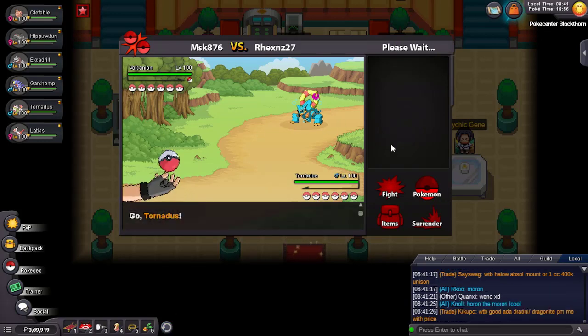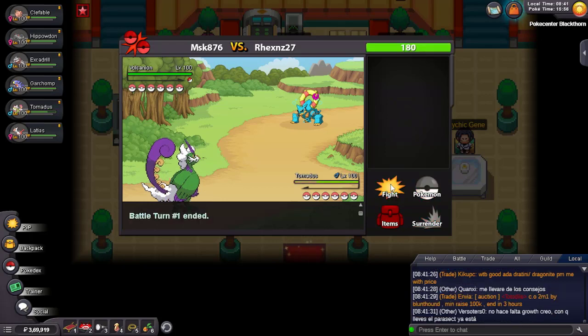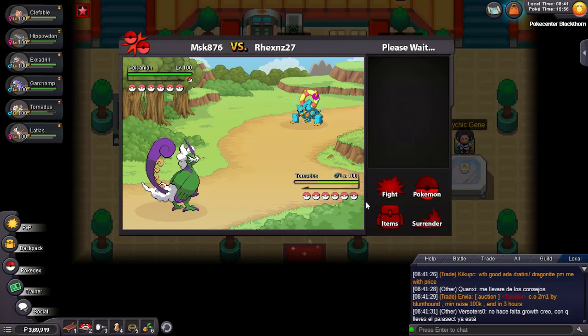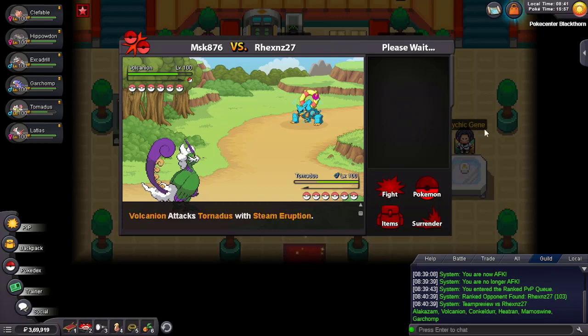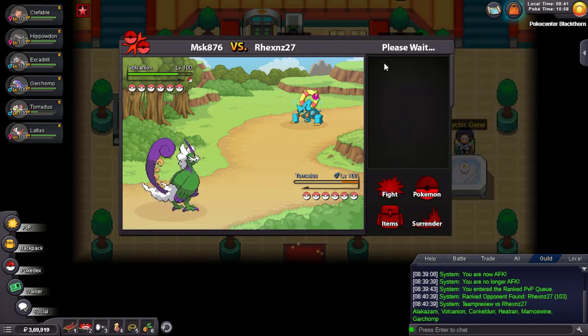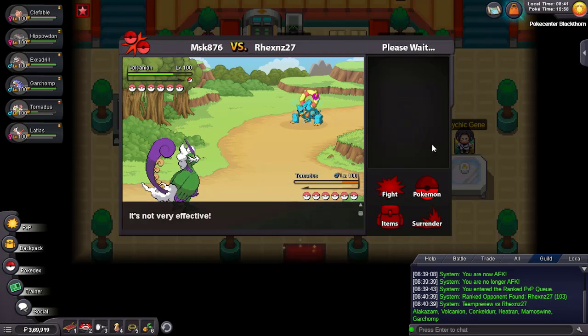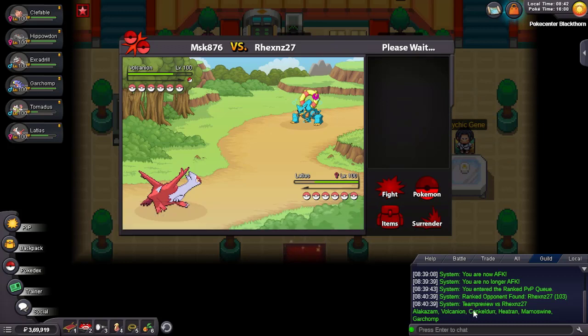He might be Specs, which would be very dangerous. It looks like Specs — or not, I don't know. Let's just Knock Off — knocking off any item is great. It's a Shuca Berry. Yeah, I thought so — it's that Defog three-attack set. I can just U-turn out into Latios.